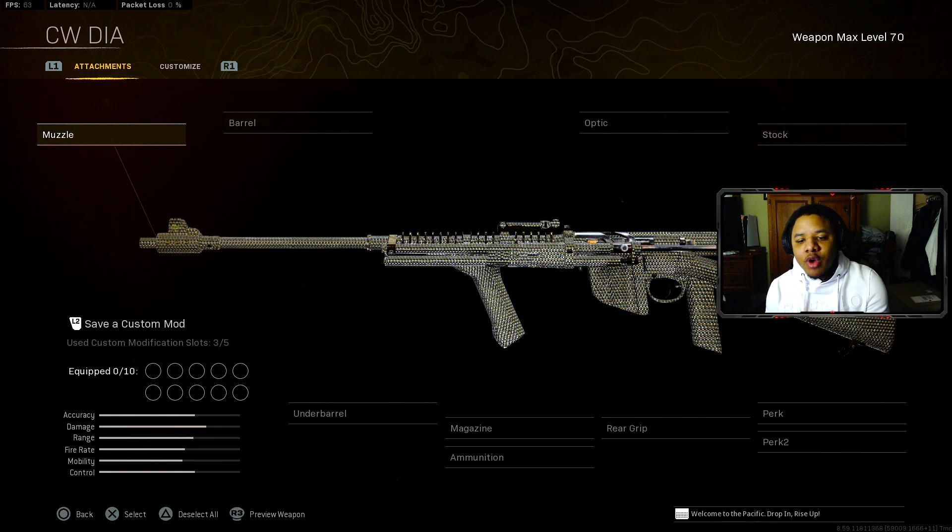The first gun we're going to be talking about is the NZ-41. This is actually the most top-picked assault rifle that everybody's using in all three maps — no matter if it's Rebirth, Caldera, or even Fortune Keep.